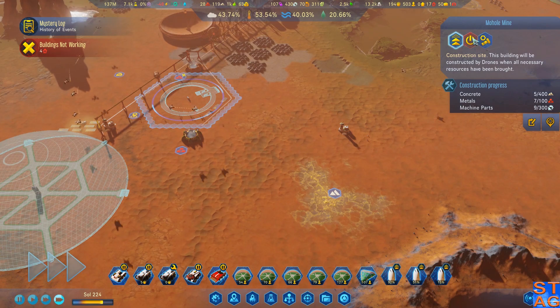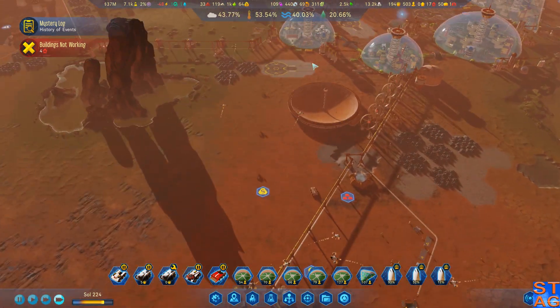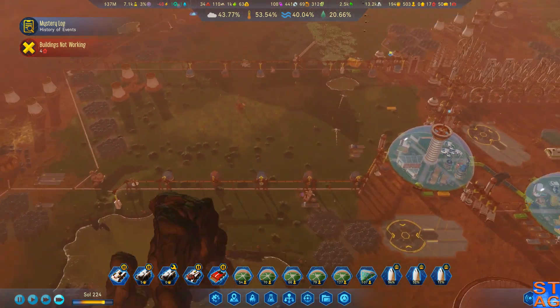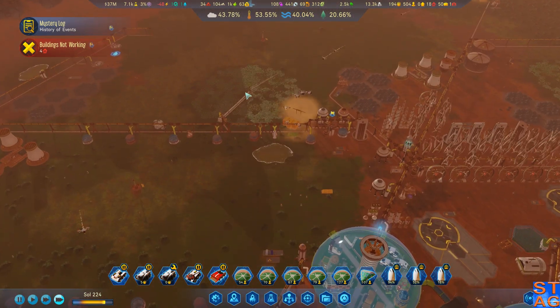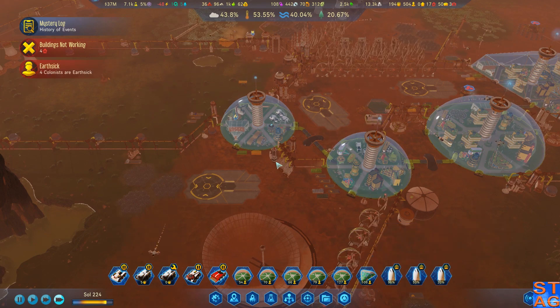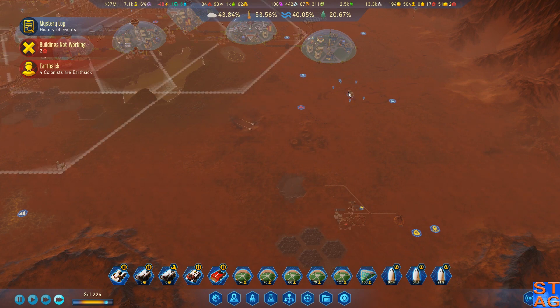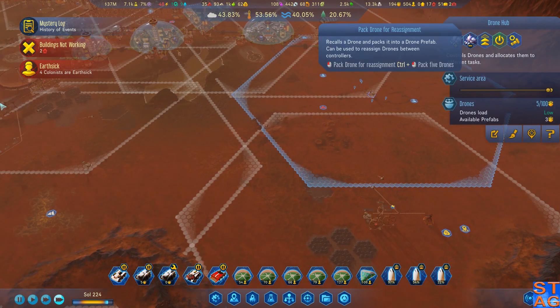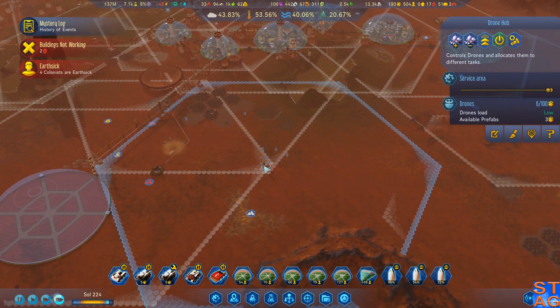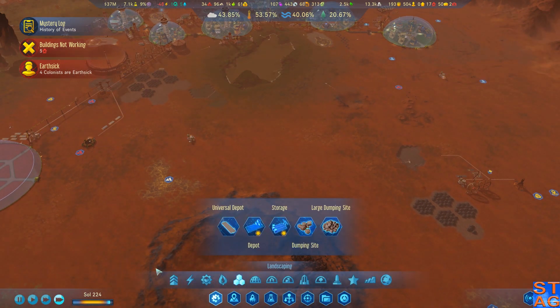I'm going to do Mars Nouveau. I'm going to cancel the molehole mine. My thinking is this — if it's going to take 20% less to get done, why don't you use it? There are earth-sick colonists. And now that we have these extra hubs online, we can start dropping down extra vegetation — forestation plants.